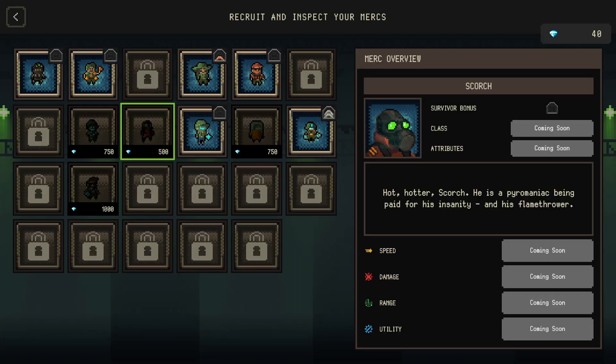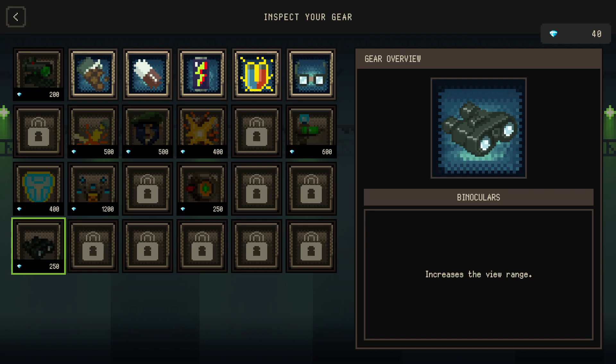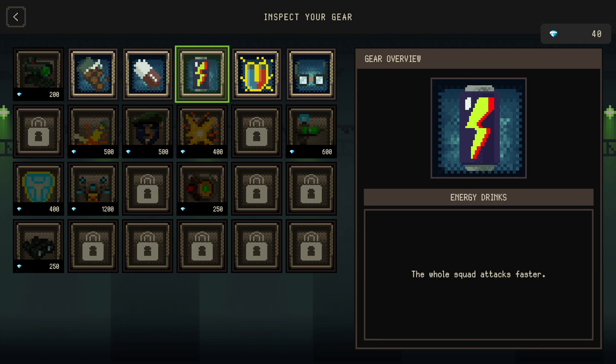Here you can unlock the mercenaries, because the mercenaries are the ones that are going to actually deal damage. The idea is that you get surrounded by a number of mercenaries — they are the ones that attack and protect you. You are the commander. There are also some permanent upgrades, like faster movement, more HP, or faster attacks.